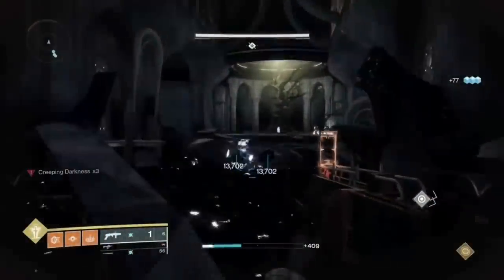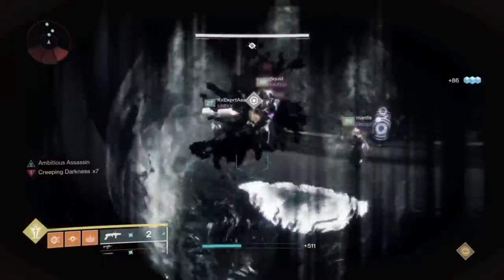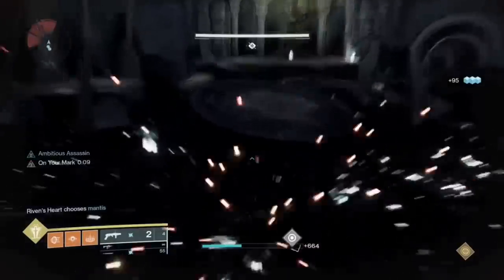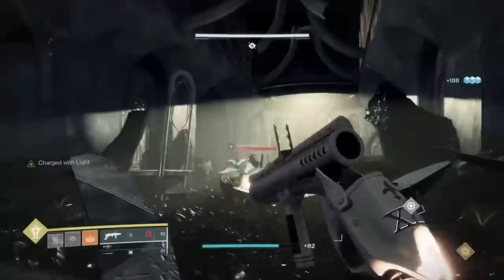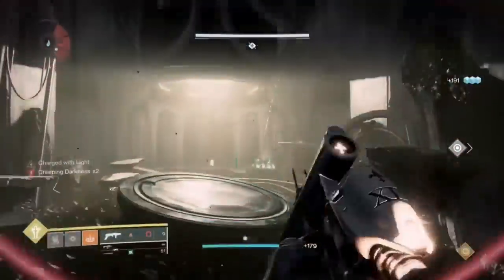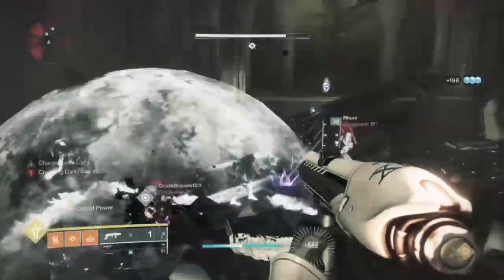Most of the time all it takes is one Forbearance shot to kill every single Phalanx, whether in the middle or in the far back. Whenever you're holding the heart, always keep moving forwards and never stand still. I used Martyr's Retribution because it used to be my favorite gun to kill them with and it worked wonderfully. I've gotten so used to shooting these for so long that through muscle memory I'm able to hit them every time.